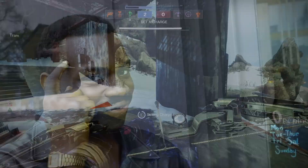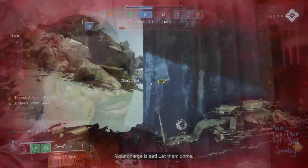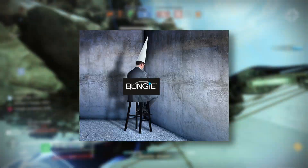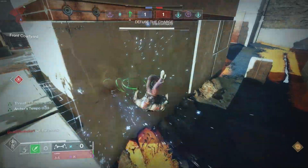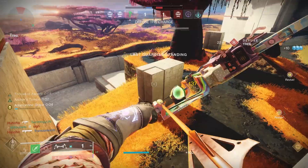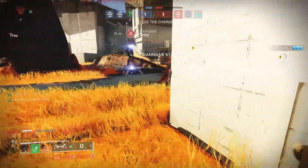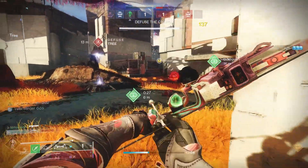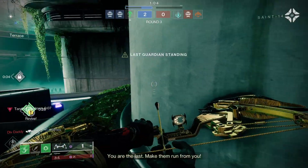Bungie decided to lower the duration of the burn damage and turn it into a lightweight bow so it wouldn't be so oppressive. Except someone wasn't exactly paying attention to the numbers, and Lomonarch is now the only lightweight bow that can also double body shot kill. Lomonarch is just as oppressive as ever, and in some ways actually got buffed. Grab your Lomonarch, enjoy the lightweight bonus and burn damage, and double body shot everyone to death, just like if you were using a precision bow.